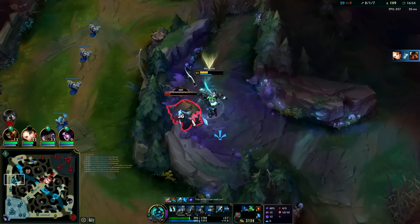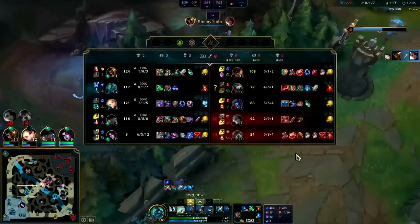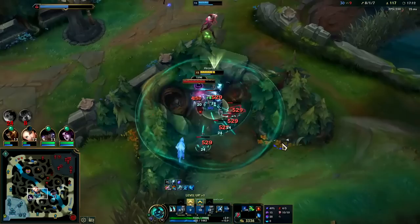Green jungle item is viable on Hecarim — you typically only take that if you're playing him Conqueror or Giga Frontline, which isn't how we're playing him. We're playing him with Phase Rush, so might as well take blue jungle item. They don't have a good answer for Lux. I think Lux is extremely overtuned.